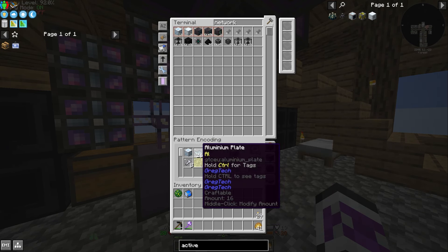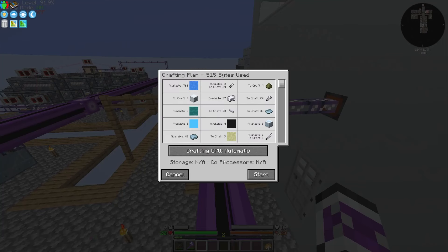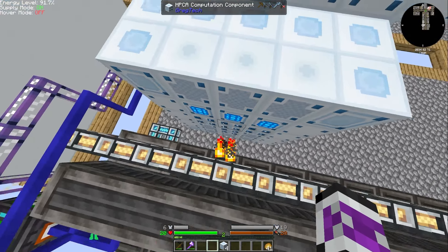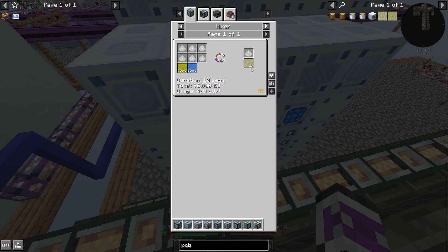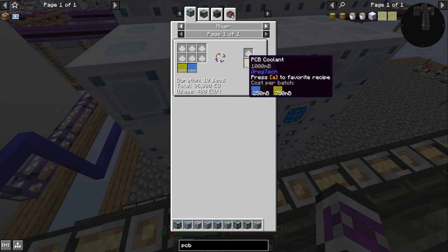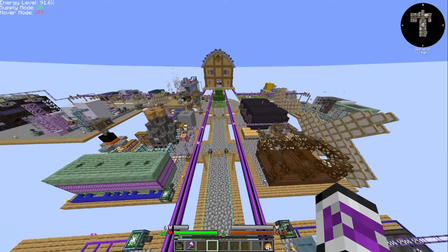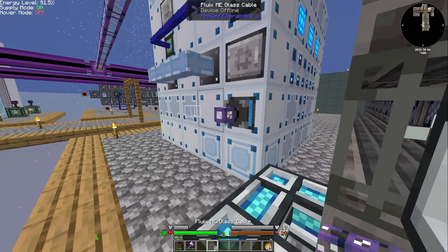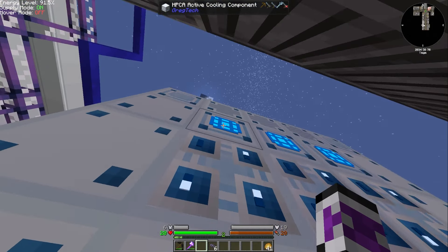And I actually have recipes for everything there — it's not terribly expensive. Then I'll make three of them, stick them up the top, and then put another computation component on the bottom. That should be the 16 computation per tick. I just need to make a bunch of PCB coolant, which I should probably put in the requester if I'm gonna need it, and then port a ton of PCB coolant in here.